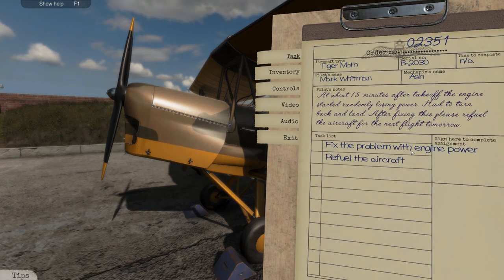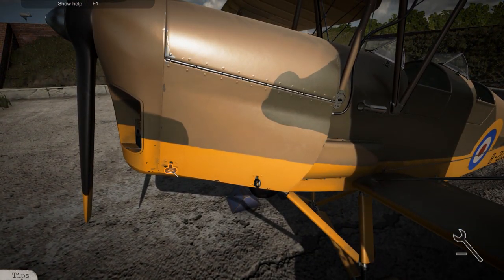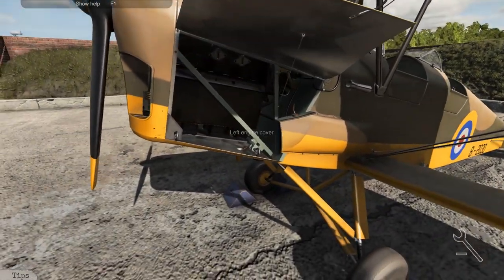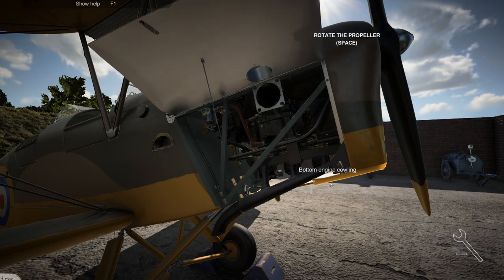We need to fix the problem with the engine power and refuel the aircraft. Let's start by lifting up some of the cowlings - undo those hooks there, like that. That panel folds out like that. Pretty damn interesting. If you're into the mechanic simulators, it's right up your alley.